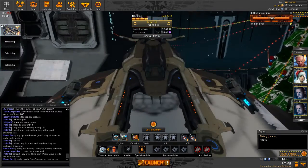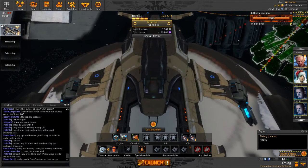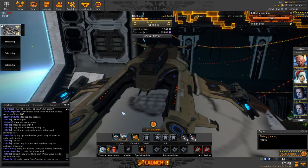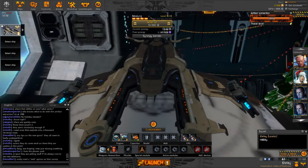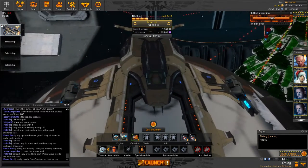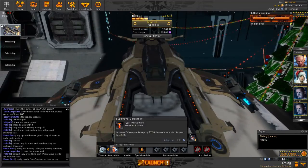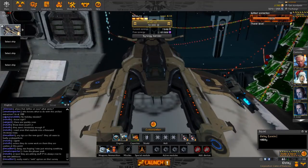Take the Jericho Long Range Torpedo as an example. If you add the tachyon charge to it, it speeds the missile up but does not increase the turn radius - it can't turn as much to compensate for the speed, so you can't make as sharp a turn as you want. Similarly, if I decrease the projectile speed on the Scatter Gun, it gives more time for my projectiles to turn.